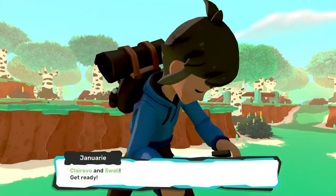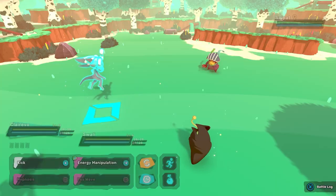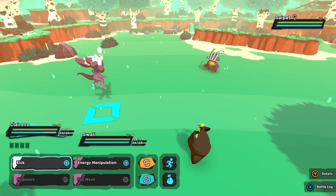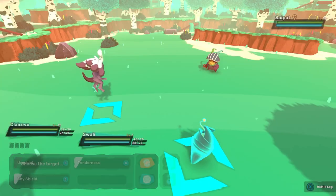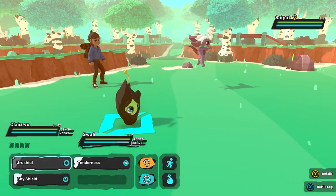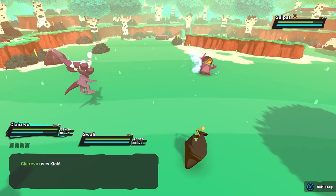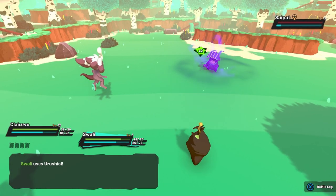Oh, a Psypat! Let's go ahead and see if we can catch this Psypat. The one we saw was level 3, I think. Let's kick it to oblivion and lower it down. Let's hit it with Poison, perhaps? I hate — I think it might go down. It don't go down. And it's dead.